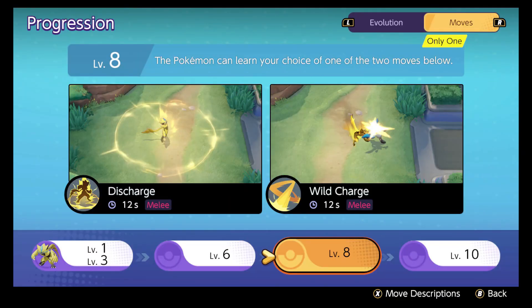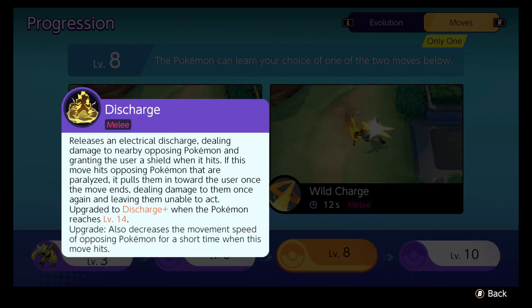This is when the power creep comes in. Your other moves really help you gank pretty well, but once you get Discharge or Wild Charge, things really turn on for Zeraora. Let's talk about Discharge — sounds kind of gross. It releases an electrical discharge, dealing damage to nearby opposing Pokemon and granting the user a shield when it hits. If this move hits opposing Pokemon that are paralyzed, it pulls them toward the user once the move ends, dealing damage again and leaving them unable to act. When it upgrades at level 14, it decreases the movement speed of opposing Pokemon for a short time. This is that electric field you see around Zeraora, and it is so good. I love Discharge.